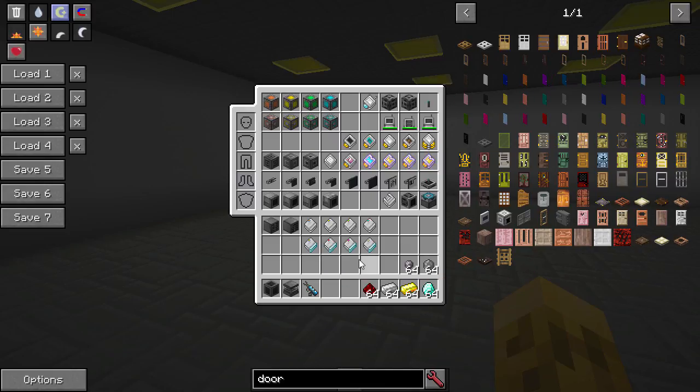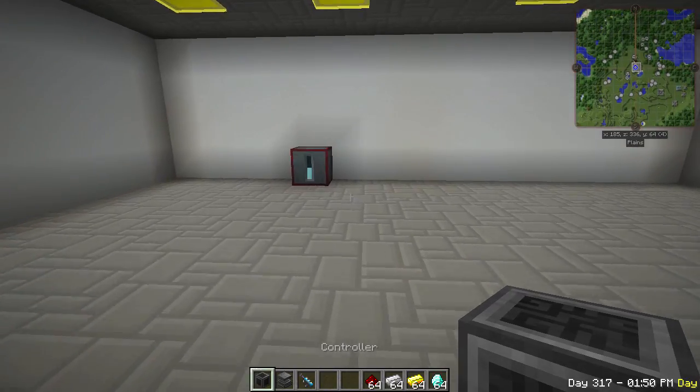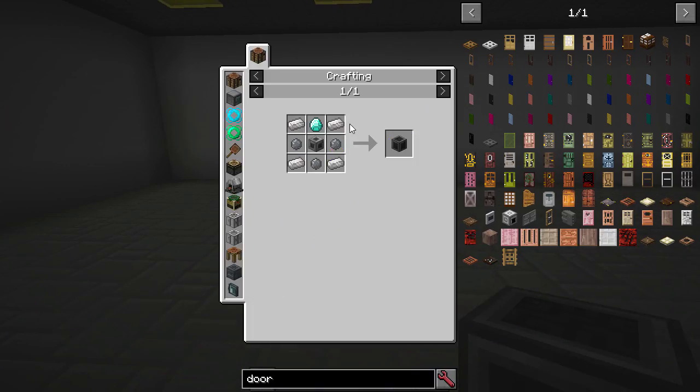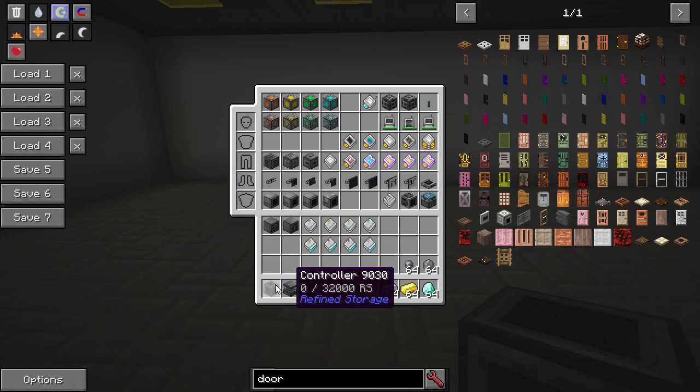Once you have all that, you're ready to go. You want to craft a controller, and it's crafted like this. You're going to see a lot of the mod uses quartz-enriched iron — that's really easy to make, just iron with nether quartz. You get four quartz-enriched iron. You're going to need a ton of it. Make that controller, make the machine casing, and you're good to go.